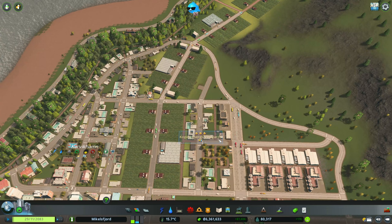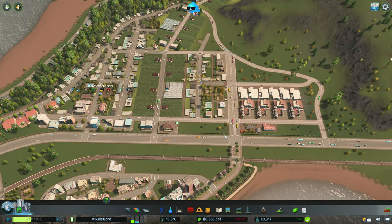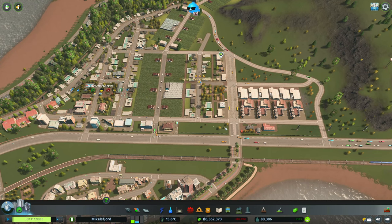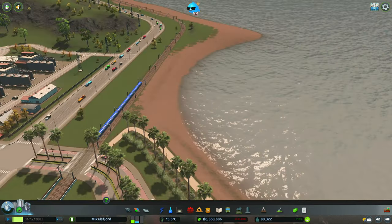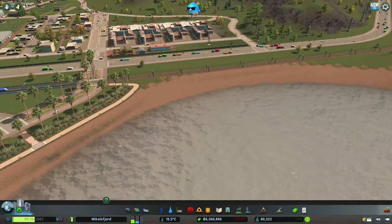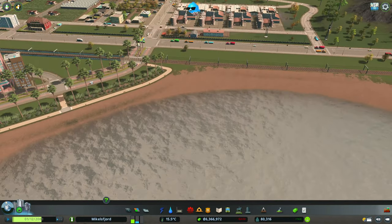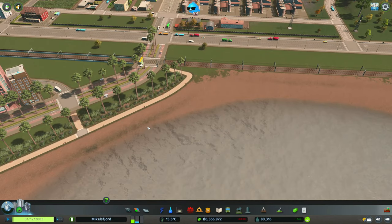Now we're going to give the vineyards some export opportunities. But before we do that, let's focus on our tourists — let's start working on the cruise ship port. We're going to put that right in here with a little bit of grading and some reclamation of the sea. Unfortunately I'm going to have to rethink this part of the beach here.